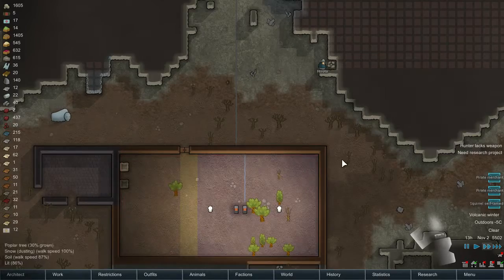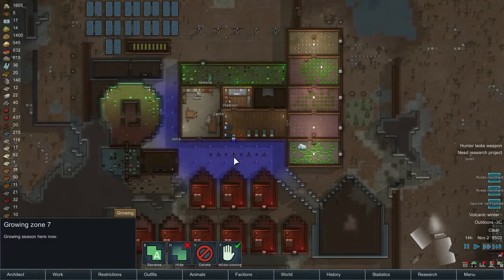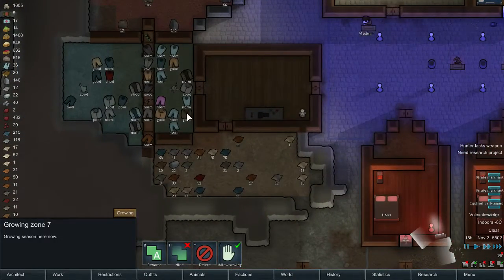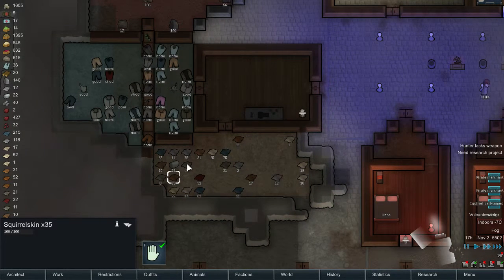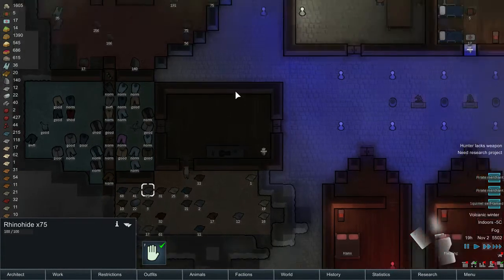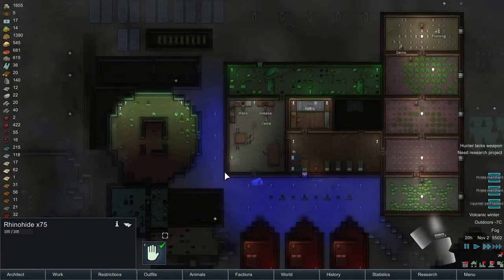The second heater is on. Hay grass needs to be grown there. There are the rhinos — we should make some more clothes, actually. Especially with rhino hide. Look at those dogs hauling — trained to haul. So beautiful, amazing.